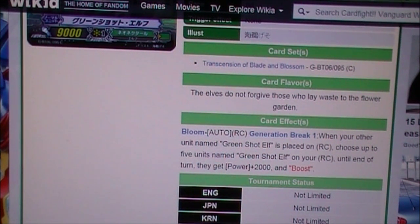It's a Generation Break 1. When your other unit named Green Shot Elf is placed in RC, choose up to 5 units named Green Shot Elf on your RC — until the end of that turn they get plus 2000 and boost.